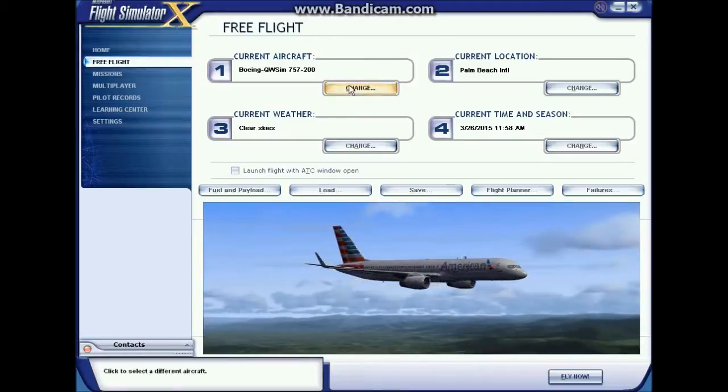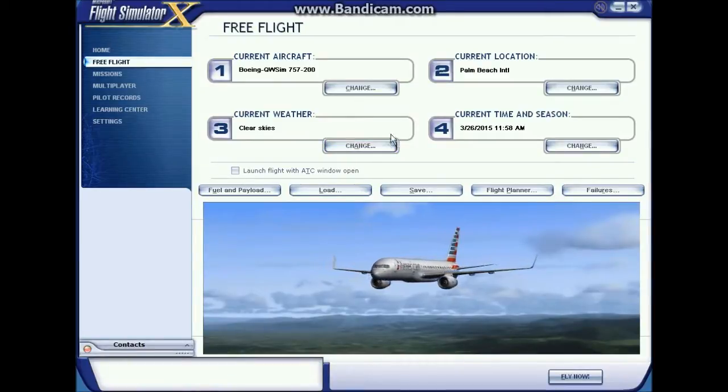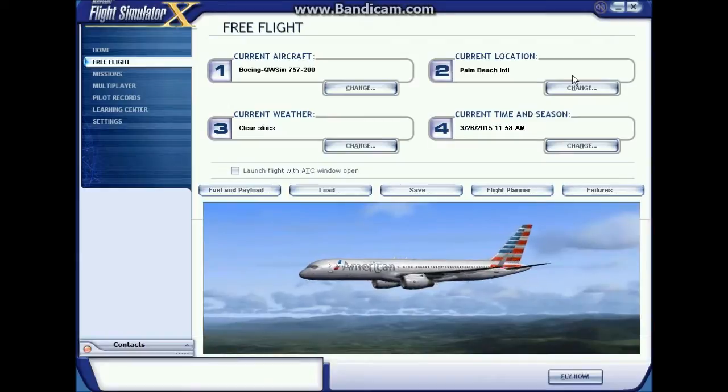The first thing to do is set up this page: choose your airplane, choose your weather. I keep mine clear because I use real world weather later on. Current location doesn't make any difference because when you create the flight plan, it's going to move you to wherever you want to go. Set time and day, and then we go to the flight planner.